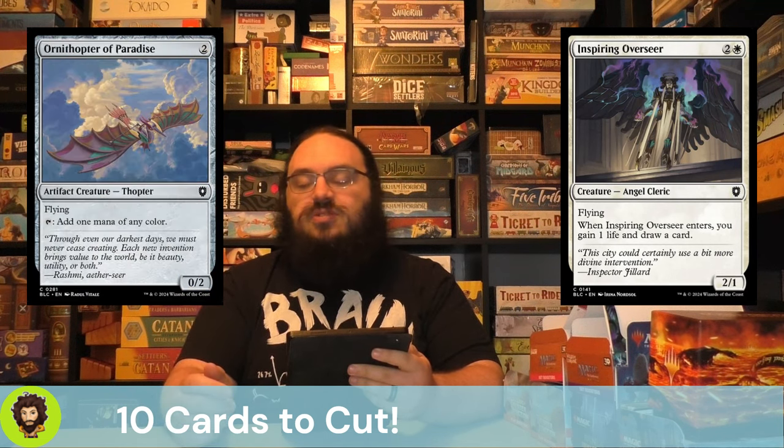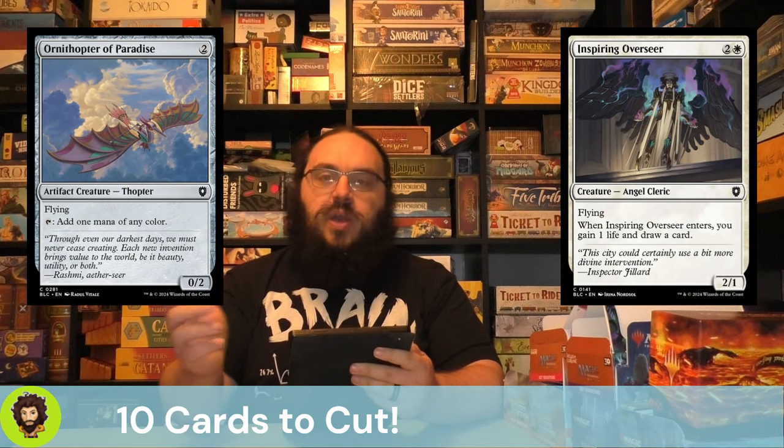Ornithopter of Paradise is a mana dork, and yes, mana dorks are good — especially if we offspring it, getting an extra 2 mana instead of just 1. But again, we could do better.